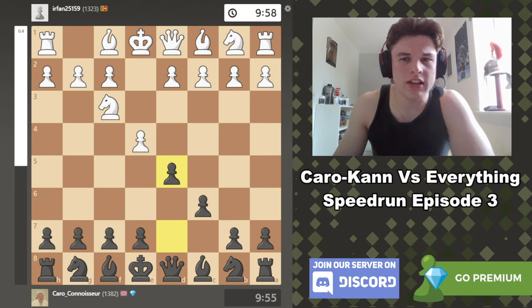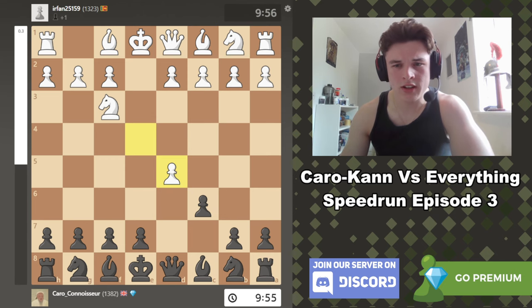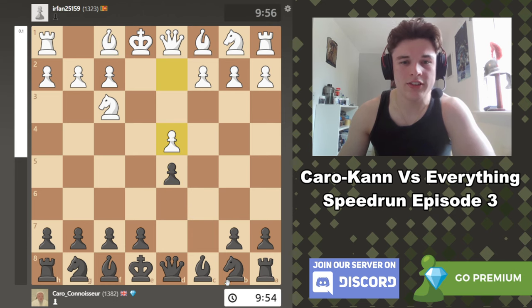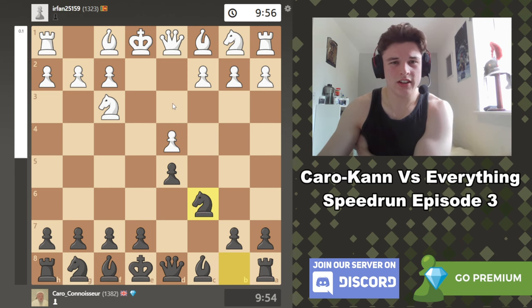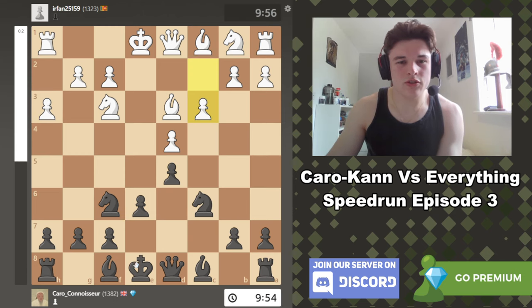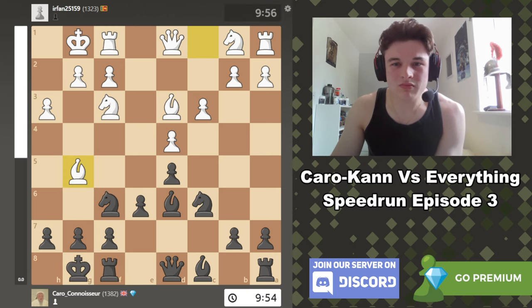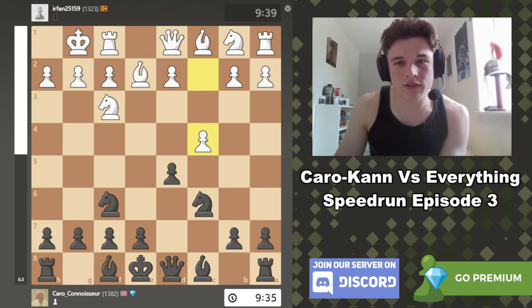This is a strange opening — after d5, typically you don't take immediately. Knight c3 and the two-knight attack is the main idea of this opening. But ed5, cd5, bishop e2 is just weird, because typically the setup unless you play a pawn to c4 — which is kind of its own thing — is something like bishop d3, h3, e6, c3, bishop d6, castle, maybe bishop g5. That's a typical Exchange Caro-Kann setup. But my opponent goes bishop e2, knight f6, castle, knight c6, c4. And yeah, c4 is just an inaccurate move — you need to go d4.